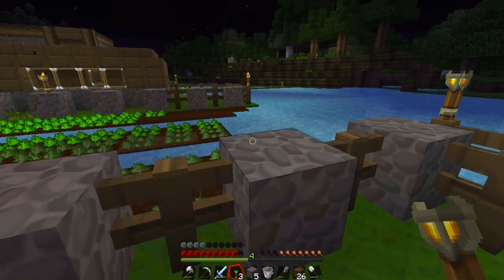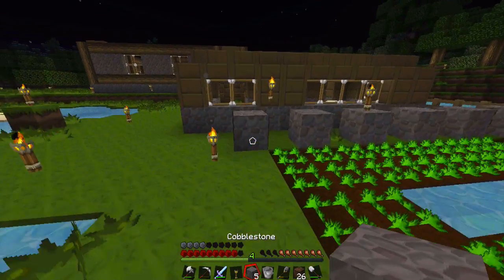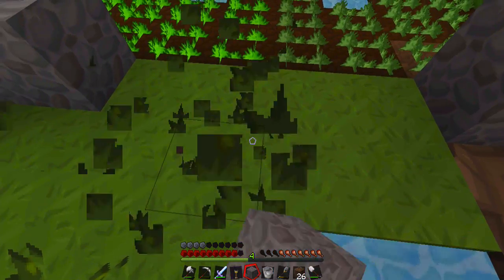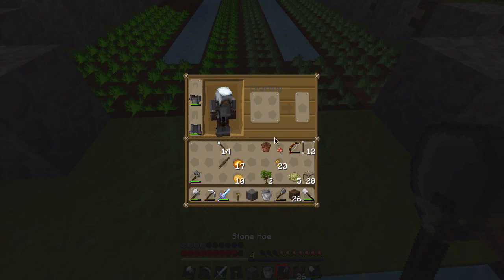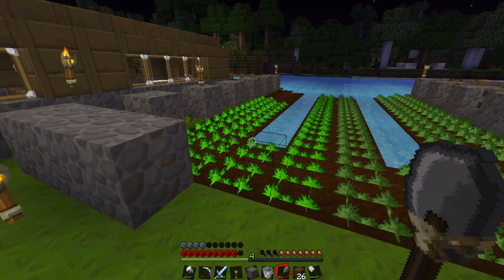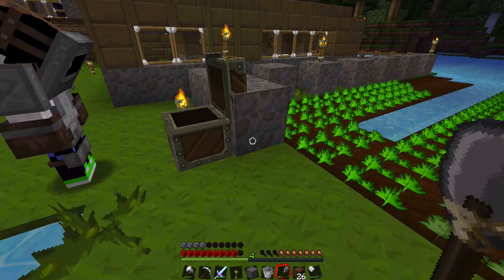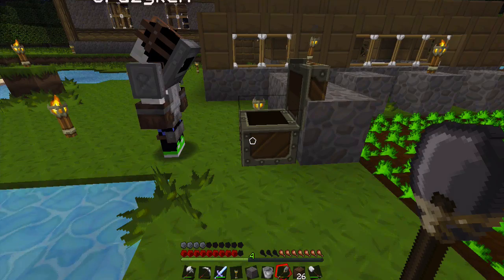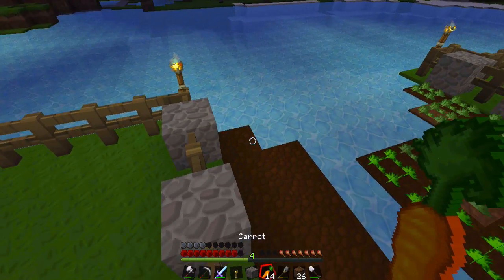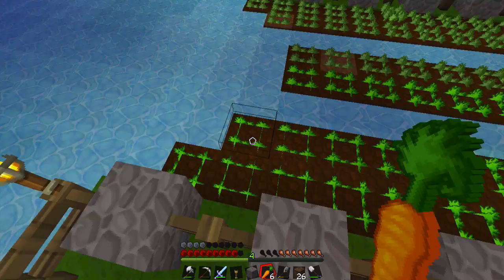Can we make a chest we can put down by the farm? Yeah, go for it — that'd be a good idea. Put some wood somewhere. We've got our own food source now, we don't have to keep raiding the village. We're self-sustaining. Seem to have gone quite vegetarian this time around.